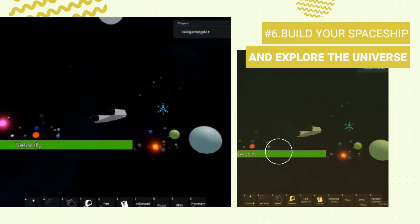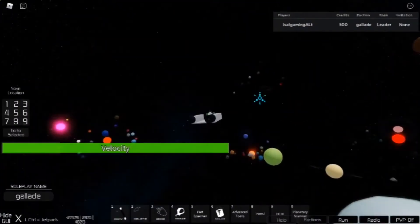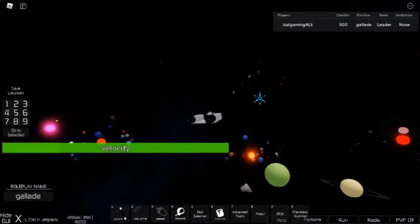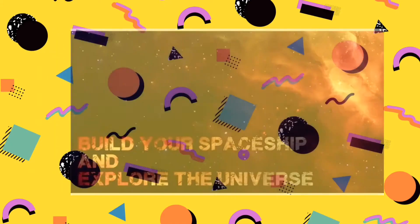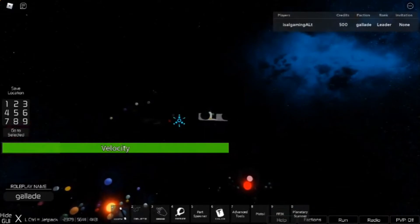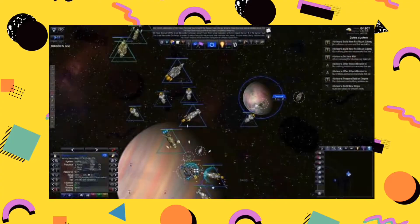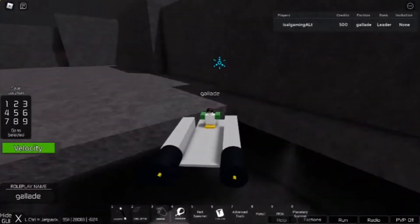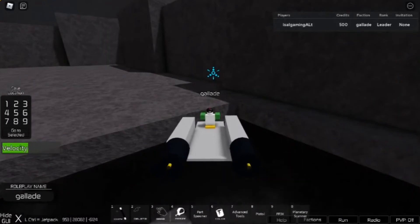Number 6: Build Your Spaceship and Explore the Universe. This is another exploration game. Everything you do — from the bases to the spaceship — is up to your imagination. The game offers a lot of building tools to help with gameplay, and there are tons of planets waiting for you to discover and explore. You're never going to run out of anything to do.